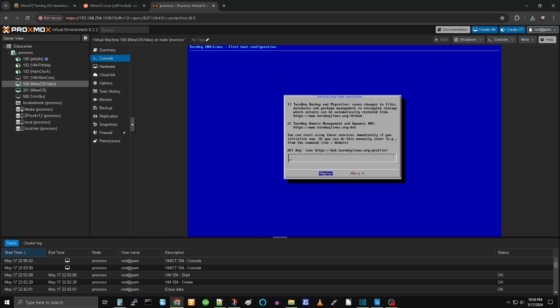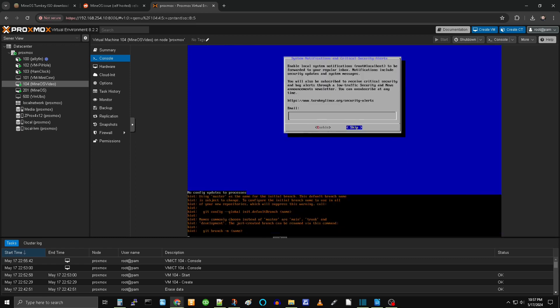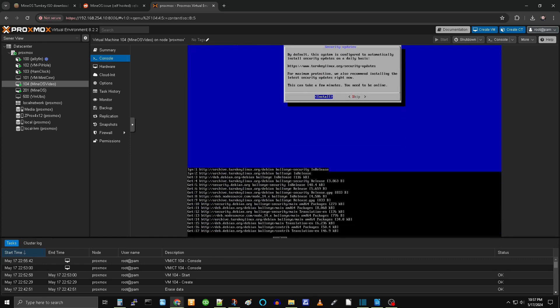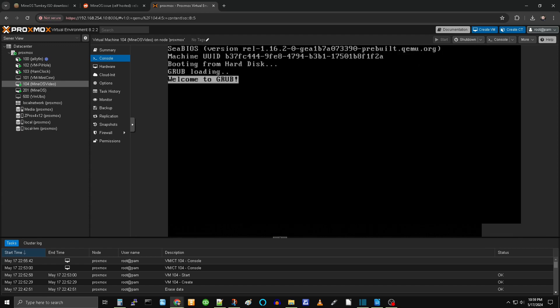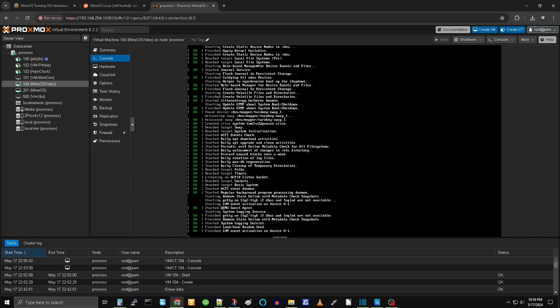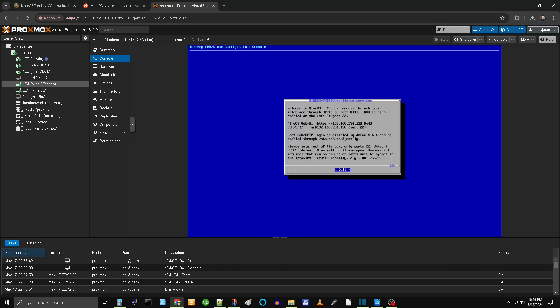I skipped the security notification step and also skipped the email configuration — I didn't want it to email me. Then hit Install or Update — you want to hit that Update. It takes a while. Once it's done, do the default reboot and note your IP address; you'll need it.